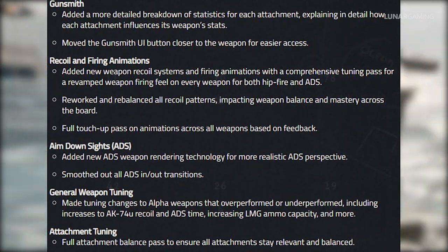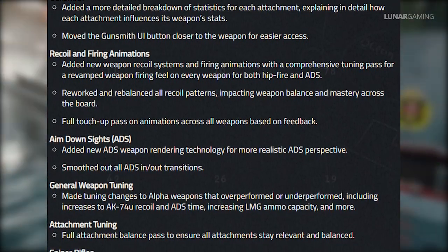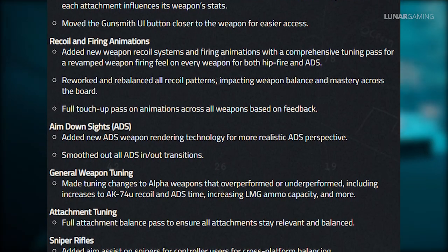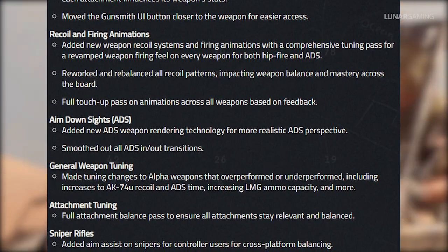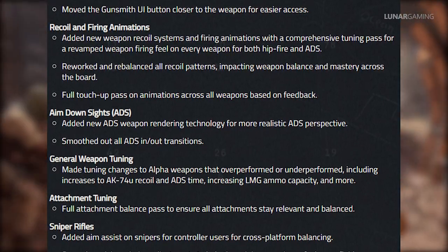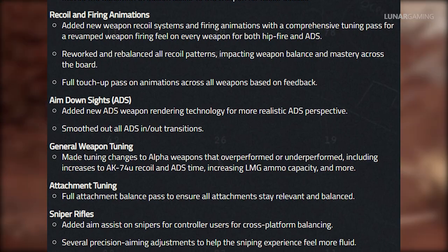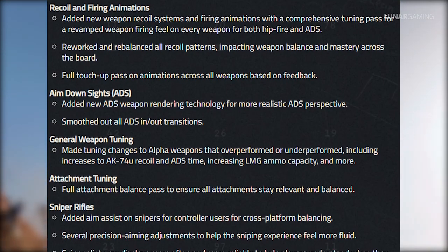For the Gunsmith they've added a more detailed breakdown of statistics for each attachment, explaining how each attachment influences weapon stats, and moved the Gunsmith UI button closer to the weapon for easier access. For recoil and firing animations, they've added new weapon recoil systems with a comprehensive tuning pass for a revamped weapon firing feel on every weapon for both hip fire and ADS, and reworked and rebalanced all recoil patterns. Whatever your favourite weapon was in the alpha — for me it was the MP5 — things might change in the beta.